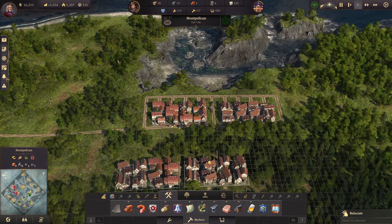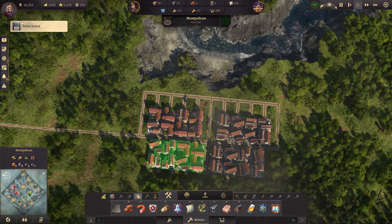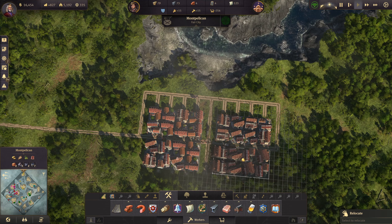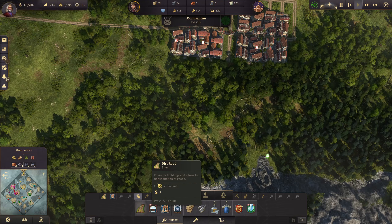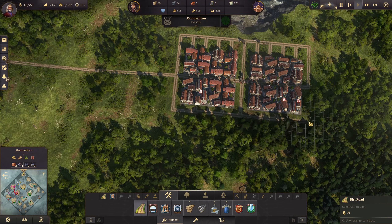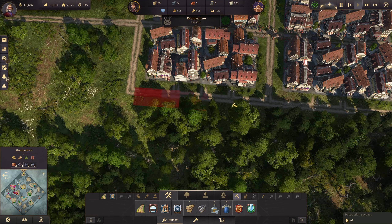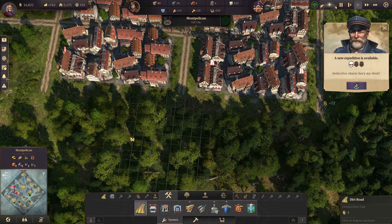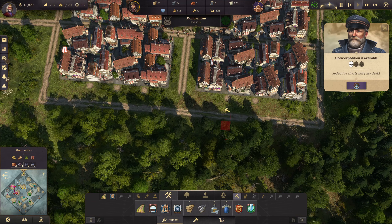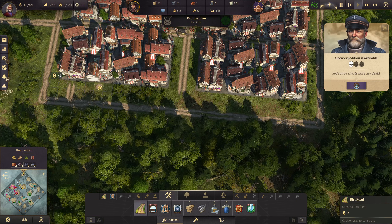Now we can move these. Is there a shortcut for the move? Let's cancel you off there. I'm going to take both of them, put that there, and move them across so they look good - or look better, is the word I'm looking for. We'll get some roads coming around. A new expedition notification has appeared - I think that's probably the same one we were already doing.